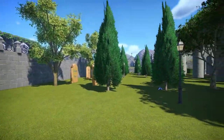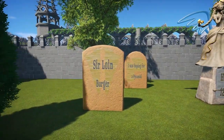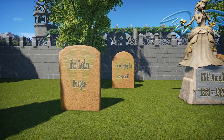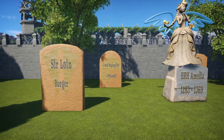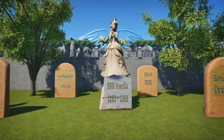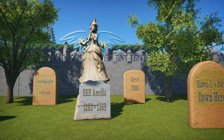Walk you down here - I'll remember to turn it to night so you can see it at night. Here you've got Sirloin Burger. Some of these I had actually taken from funny tombstones that I had researched. I was hoping for a pyramid that was on an actual tombstone. Here we've got Princess Amelie, Her Royal Highness. Crispy Fries.